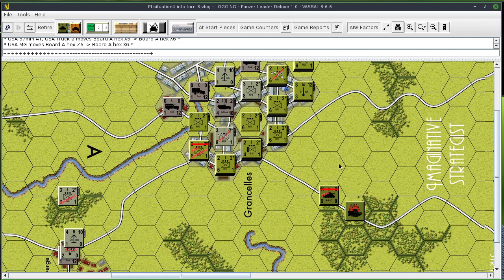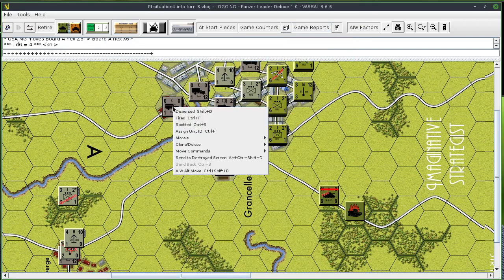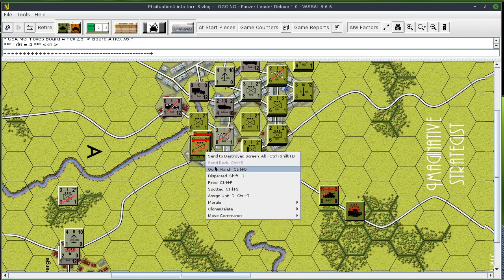I'm going to stop there. So that's going to be it for the American turn nine. Any close assaults? Yes, I can close assault here — two-to-one plus one. That gives me a five, and I just disperse that truck, which is something I guess. All right, clear all move markers, and clear this. Quick merge and quick.